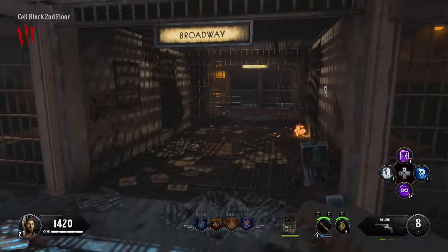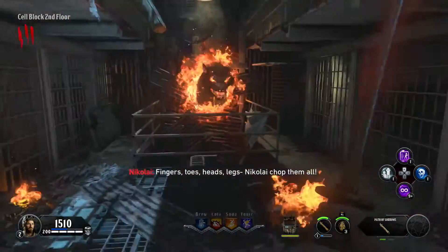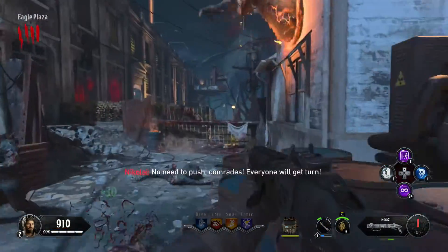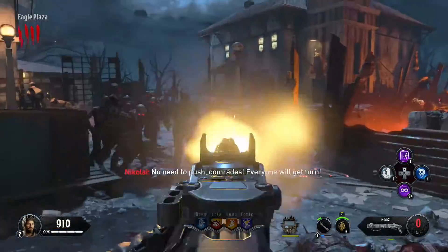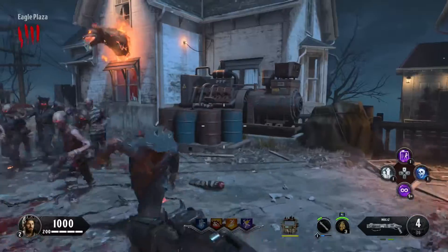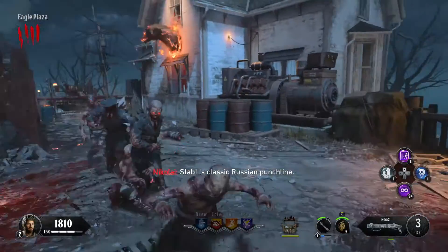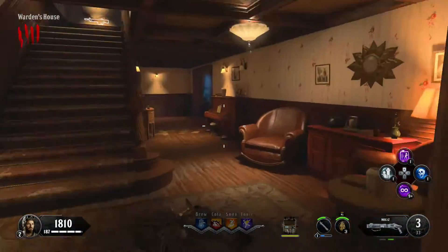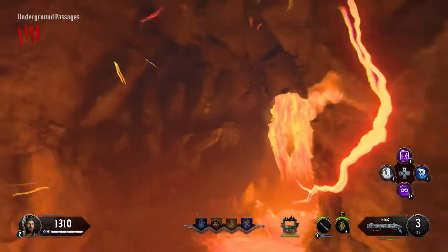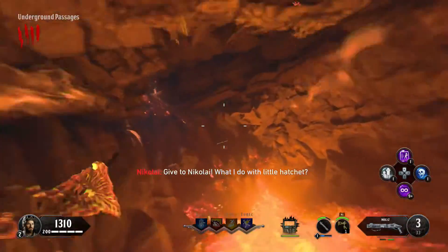I'm at the second dog location now — I've just done the first one in the spawn area. The third one is just outside the warden's office. I'm not killing any zombies until I've filled up all the dogs, just doing a little hoarding. It's round four — make sure you've got 500 points to go through the transportation tunnel to get the Hell's Retriever.